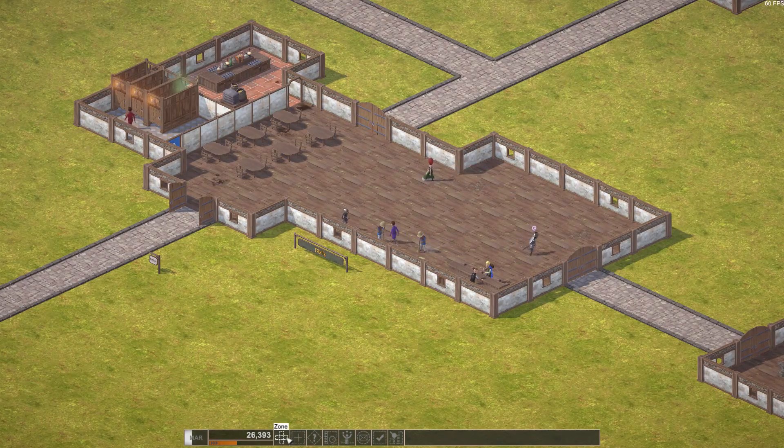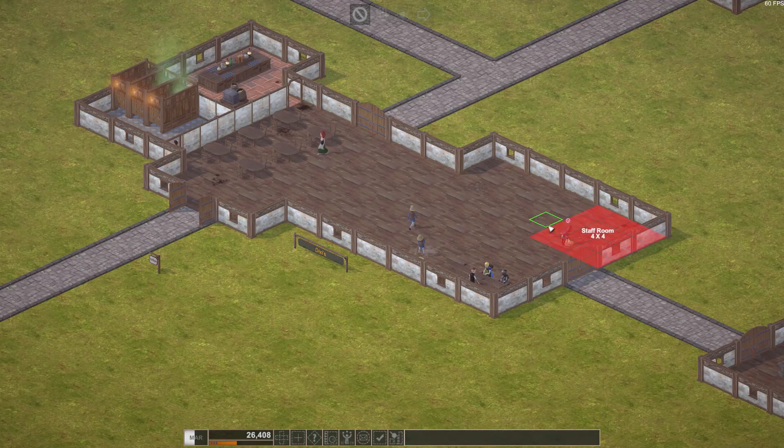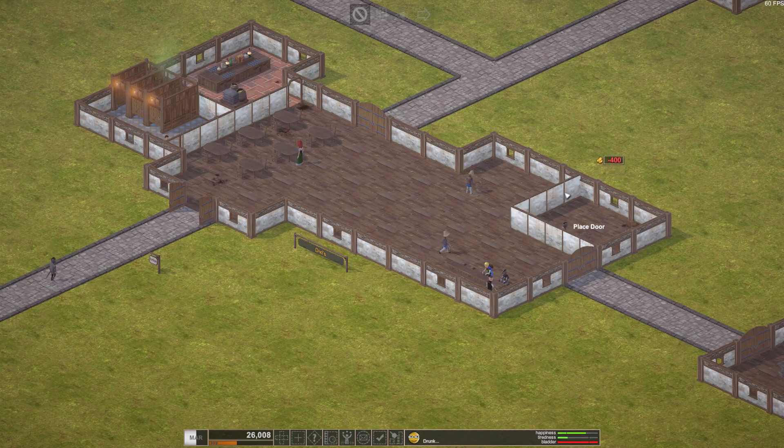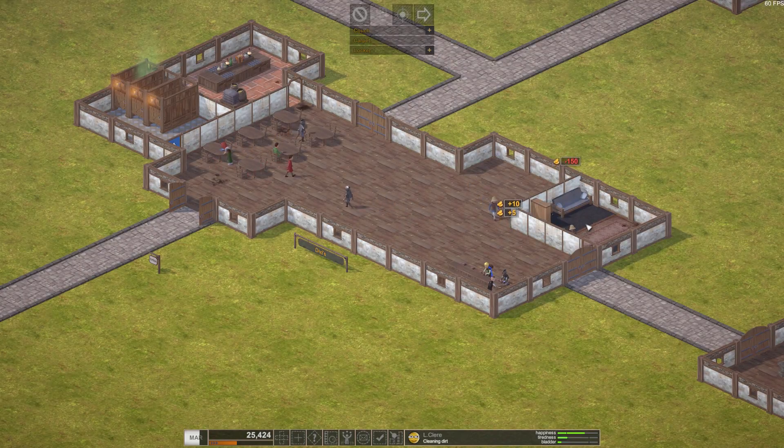Now we need to zone ourselves a staff room — five by four. Place the door right here. There's a nice couch, nice carpet, and a nice locker. Perfect.